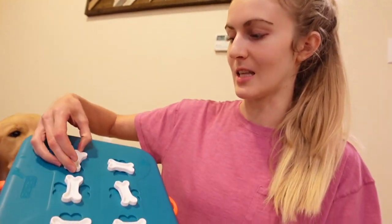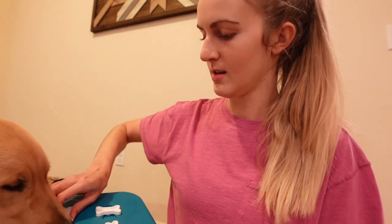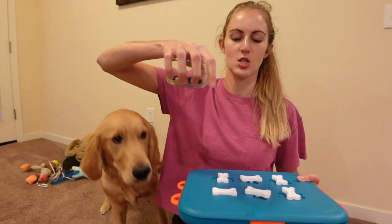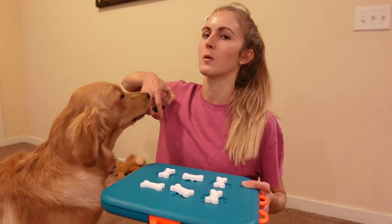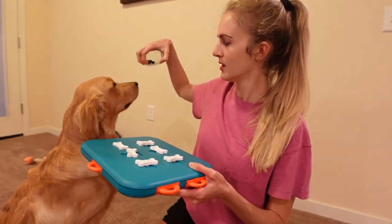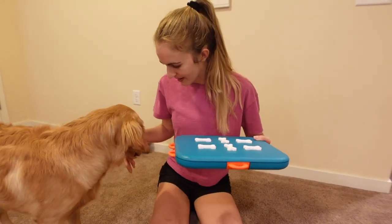The game is you're supposed to turn these things and it unlocks the drawer. So we're going to see, is Wrangler smart enough? Apparently he's smart enough to try to get the rest of the treats. I think I'm going to give it to him first and see if he can just pull the drawers open without it being locked, if he can figure that much out. Then we'll go for round two and see if he can unlock the drawers. Let's do it — alright, let's show him. How smart are you?